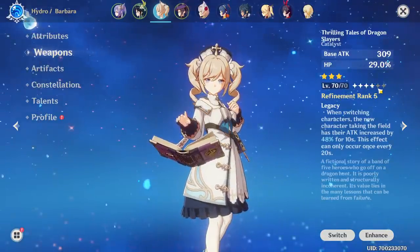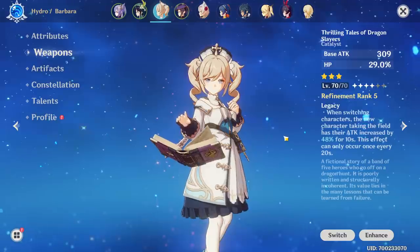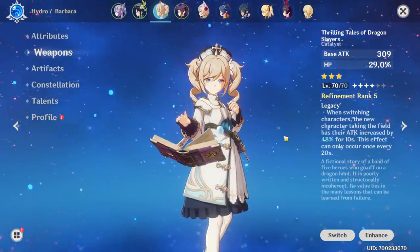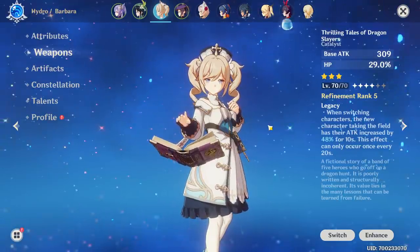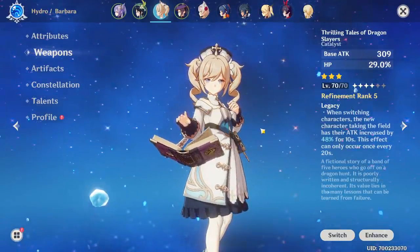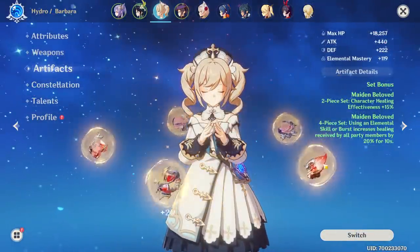The passive is probably one of the strongest in the game. When you switch out from Barbara, the unit that takes the field gets a 48% attack increase for 10 seconds, and this can happen every 20 seconds. So go to Barbara, use her E, switch out to your main DPS — they get a massive attack boost for 10 seconds. It's just the perfect book.